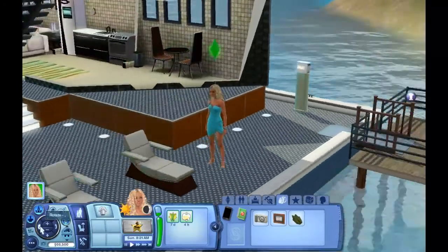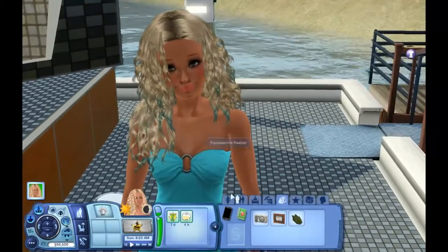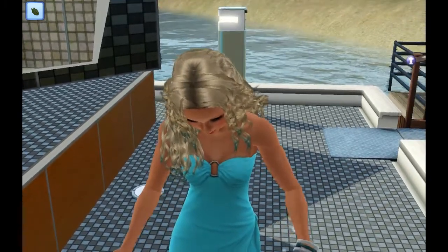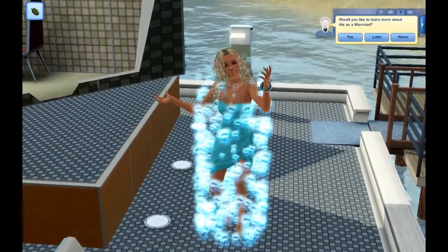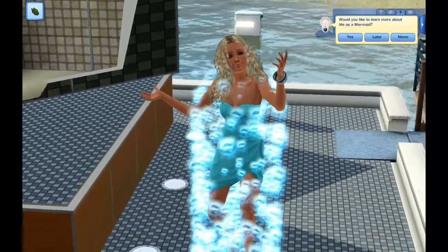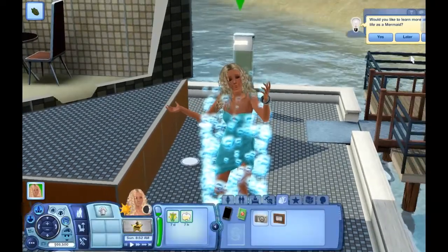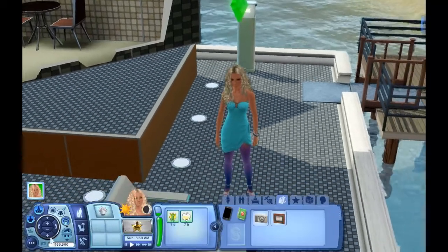Now we're just going to feed her the mermaid kelp and she's going to transform into a mermaid. Oh, now she's really dripping — that's a nice effect. She has like a blue aura around her and she turns into a mermaid. Now you can change the color of the tail, but I haven't figured it out until later on, so for the first part it's going to have a purple tail. But later we change that to an aquamarine colored tail, just like in the movie Aquamarine.